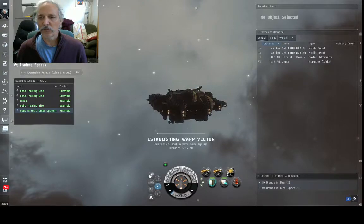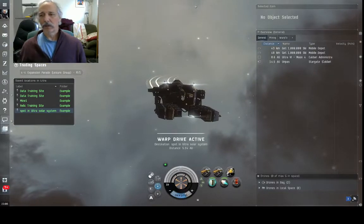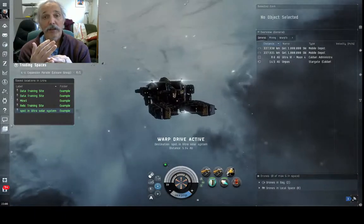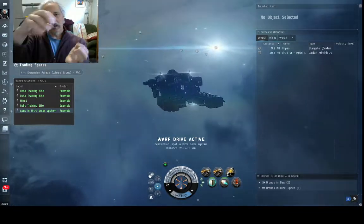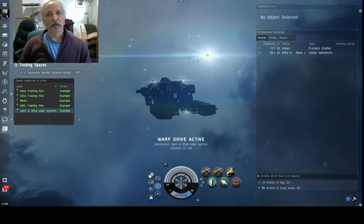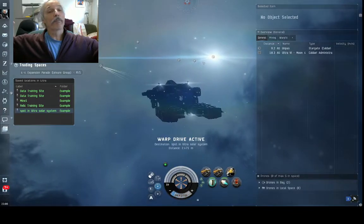If I say warp to location within zero, you'll notice I pull a 180 and head back to it. Uses of bookmarks: you can use it if you're a miner for saying 'this is a good rock and I don't want to warp to the outer edge and slow boat in all the time,' so you can actually bookmark spots in an asteroid belt.